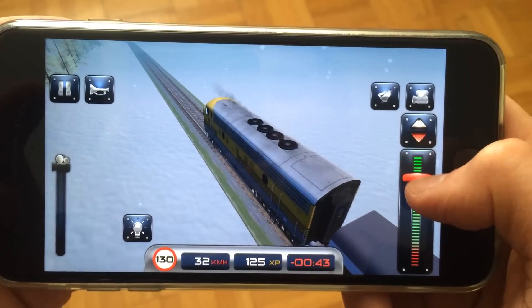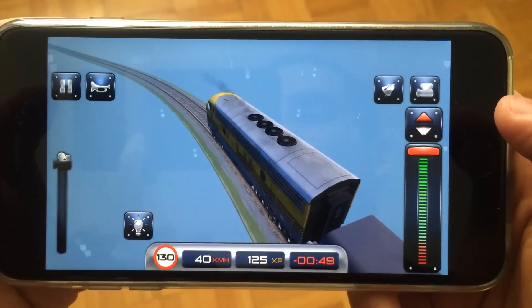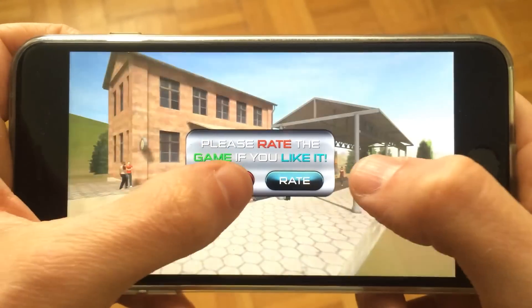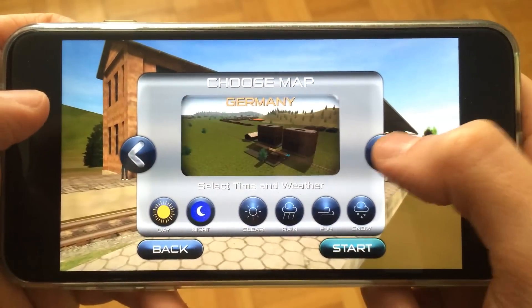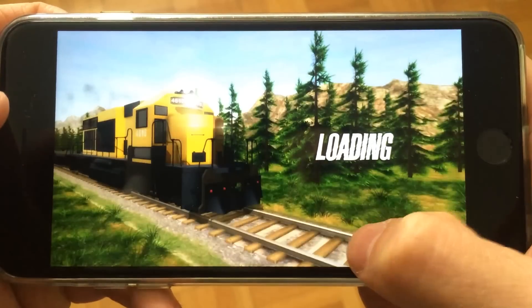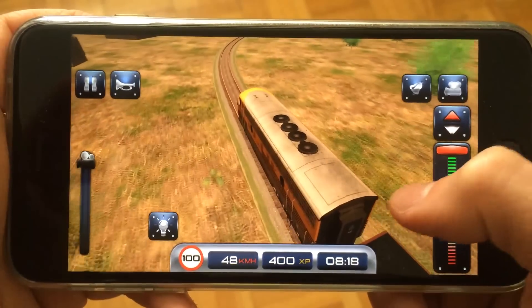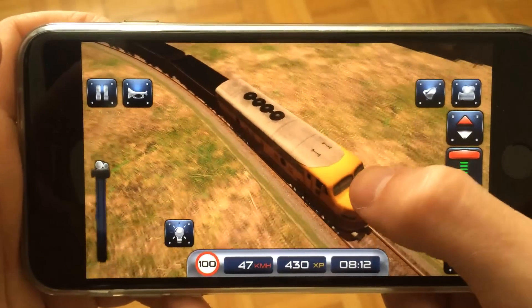So those are basically your controls — it's very simple and the idea is to stop at different train stops and pick up passengers. Since we missed a designated stopping area, let's jump back to the main menu, select the freight train, choose the same kind of train, and pick a different map. Let's go to the USA with clear skies. There we go — slide the slider up to start moving. As you can see the train carts have been replaced by freight.